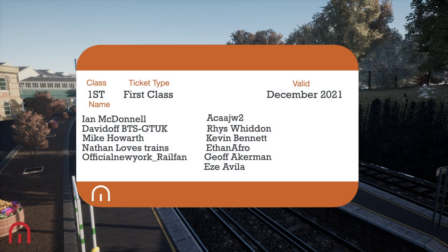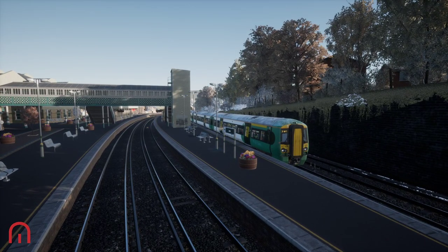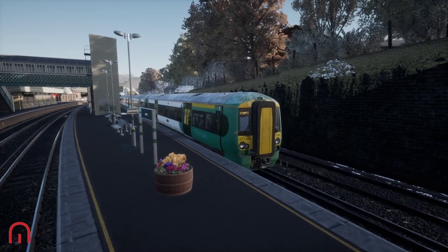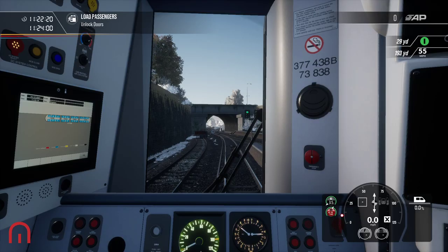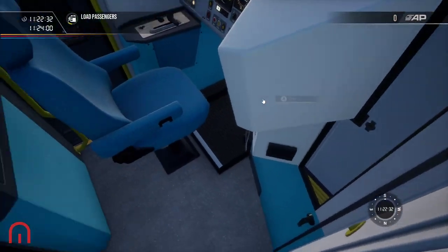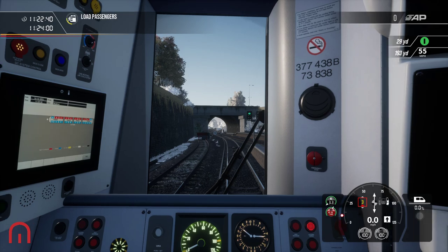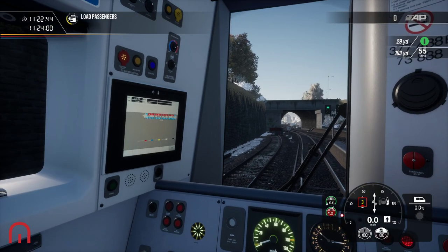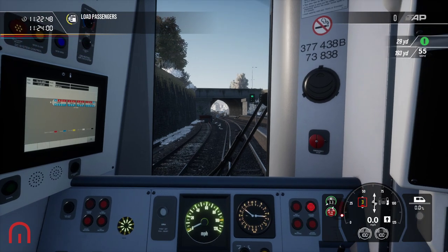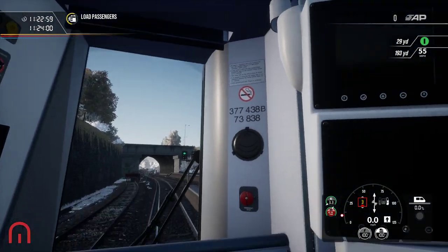Welcome aboard passengers, Mega Sim here, how are you doing? Hopefully you are doing well. We are at Lewes on a Class 377 and we're heading to Brighton on today's video. Over the next few days we're going to try and go on the 377, the 375, kind of the 300-ish series. This one's on PC as you can tell by the mouse, and I think the next couple of videos will be Xbox and PlayStation 5, just to look at the differences.